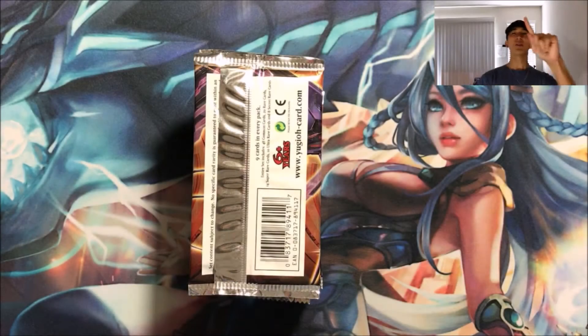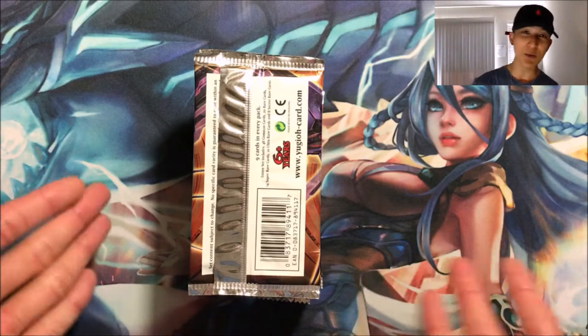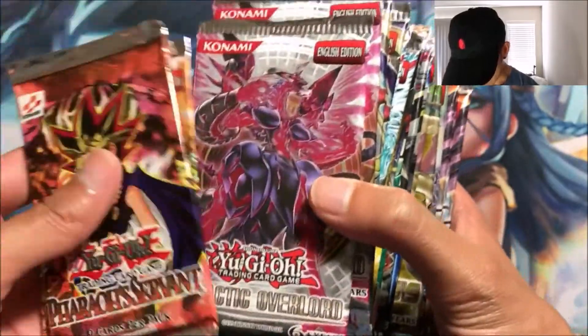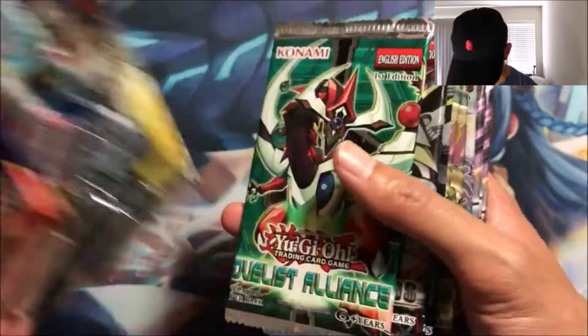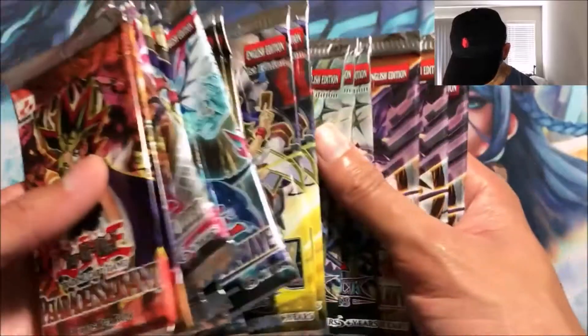Hey guys, welcome to the first part of round four really random pack openings. Today I got 25 packs because that's all I could get on short notice. We got Pharaoh's Servant, a random crappy pack, Galactic Overlord, Judgment of the Light, Photon Shockwave, Duelist Pack, Rise of the Pharaoh, Star Pack Battle Royal, Order of Chaos 2014, Star Pack, Maximum Crisis, Dimensional Guardians, and Lord of the Tachyon Galaxy.